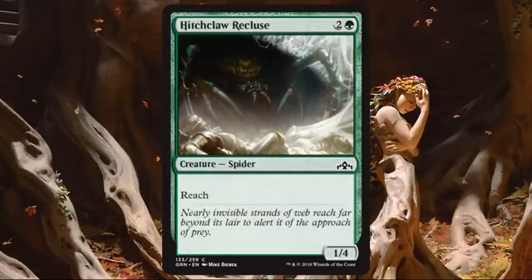Hitchclaw Recluse. This is a reprint — another card that slows things down and is a really good blocker. A 3-drop, 1-4 with reach that can stop 3-3 flyers. If you don't main deck this, remember it's in your sideboard. There may be instances where you need to bring it in to deal with early flyers. But generally, if you need to slow down the game, it could be a good main deck card too.